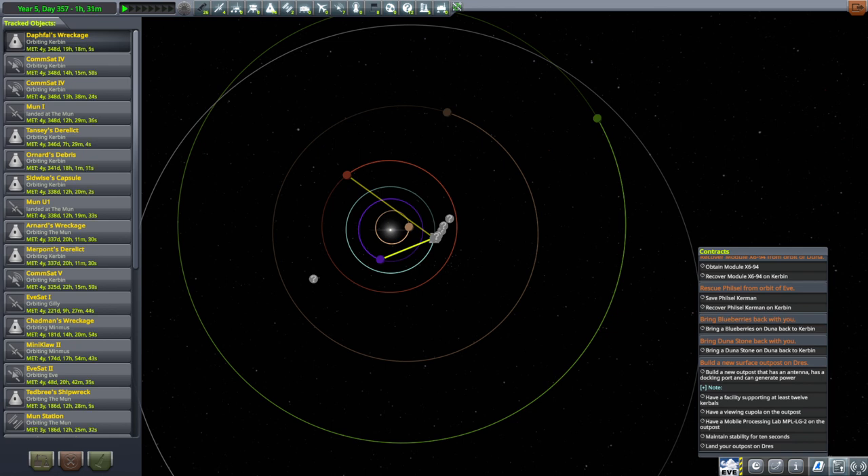The contract requires a facility supporting 12 Kerbals, a Viewing Cupola, and a Mobile Processing Lab. I suppose it'd be helpful to send a Kerbal, but for our first try I think we'll forgo that. We just need a whole lot of fuel. Let me put it together and show you what I come up with.